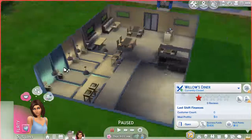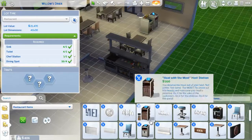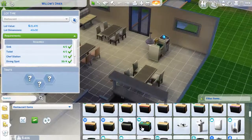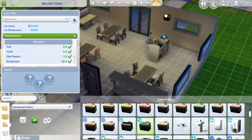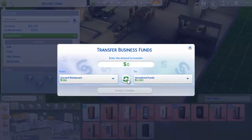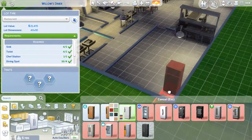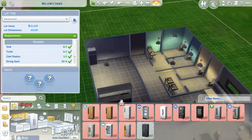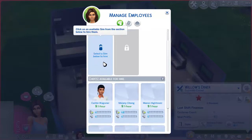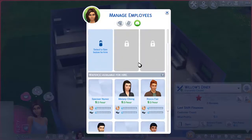We need a fridge for this. I'm not entirely sure if that's a requirement, but might as well add it. We see a lot of decoration items we can use — we'll get to that later. I should also add in the music, because it would be sad not to have music. We may need to transfer another 500 apparently, because we've burned through almost all the household funds. We need some employees — we need a chef, a waiter, and a host.